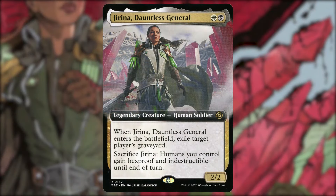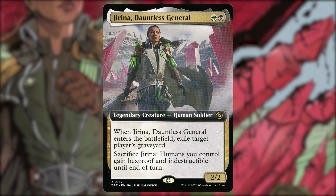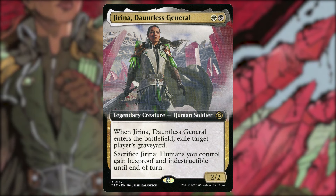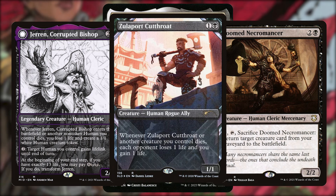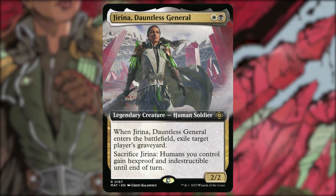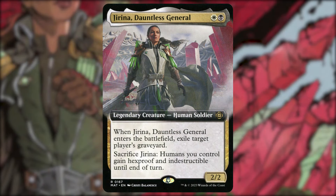The commander is Jarena, Dauntless General — white and black, a two-mana 2/2 human soldier. When Jarena enters the battlefield, exile target player's graveyard. Since this is a recursion and aristocrats deck, that ETB is going to happen a lot, so opponents won't have graveyards much at all. Also, sacrifice Jarena: humans you control gain hexproof and indestructible until end of turn. You might think human tribal, and that's a good strategy — I do have about 15 or so humans — but the main reason I'm building around this commander is its free sacrifice option on itself. Being a two-drop 2/2, it's easy to recur.